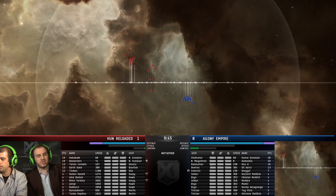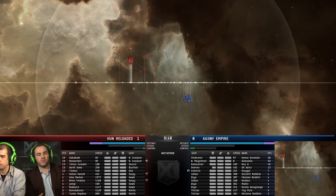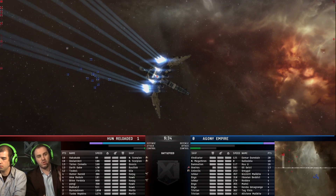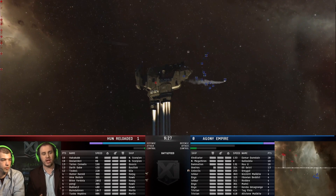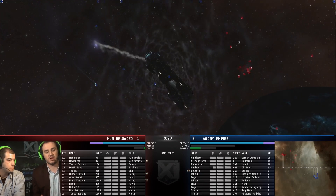Hun has basically said: you haven't warped at zero, you're not charging immediately at the start of the fight. We have the longer range ships — those Navy Scorpions, probably cruise Navy Scorps. So we're going to just pull back, make you come at us. You're going to have to charge through us, and all that time we're going to have free movement to position and get set up just how we like to receive your charge.